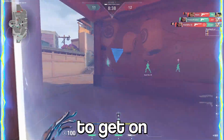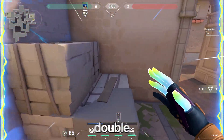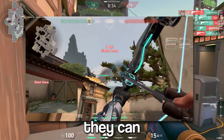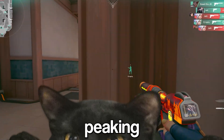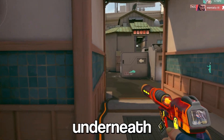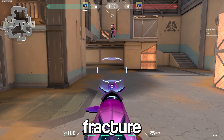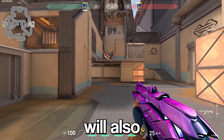You can also use her sprint to get onto off angles that would normally require an ability, like double stack on Ascent. For Neon's stun, a cool trick a ton of people don't know is that if you stun underneath a surface the top will also get stunned. For example, on Fracture if you stun underneath A site, anyone playing on top of site will also get stunned.